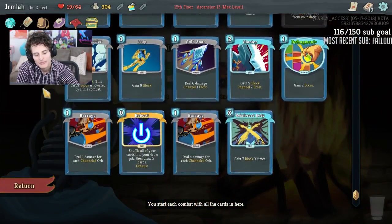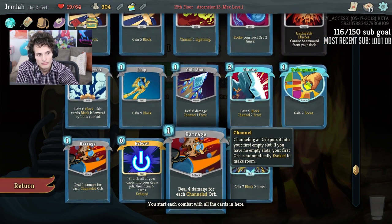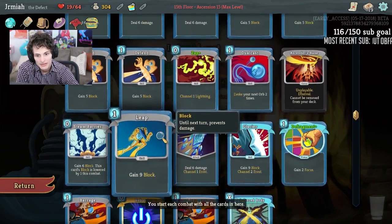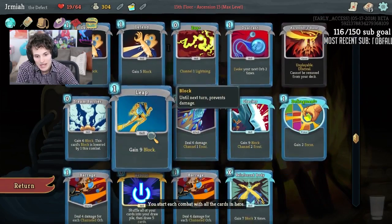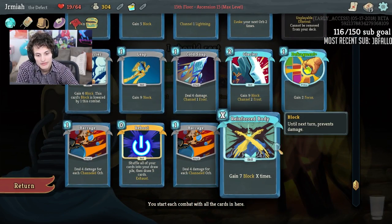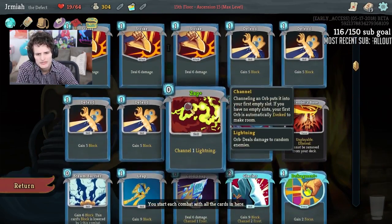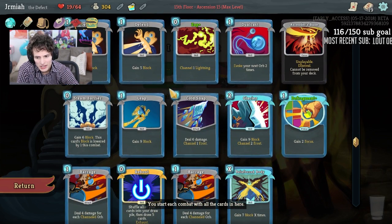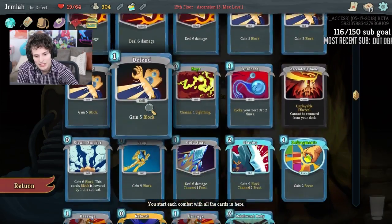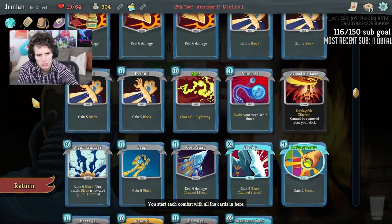By not resting I get more upgrades, and by upgrading I can have a much better Act 2 — I can upgrade Barrage for better Act 2 damage or upgrade Reinforced Body. Maybe Reinforced Body is just a better upgrade in general. Even if I don't get an offensive first turn, we'll at least get good block. He's doing 36 damage — I think we can block for at least 20 no problem.